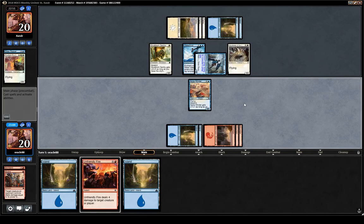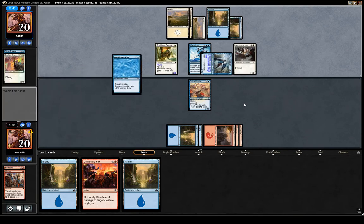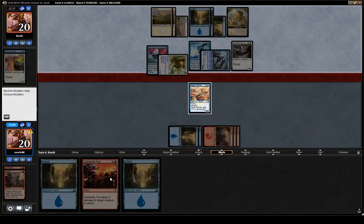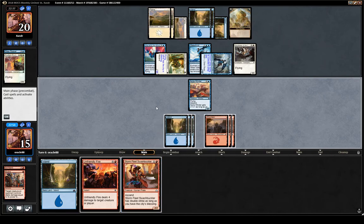Not a lot we can do — they are up to eight permanents on the battlefield. If they just go land-creature, land-Luminous Bonds, or land-Water Knot, they just get the blessing. A five-five flyer is going to be difficult to beat. I guess we can block and Unfriendly Fire, which is not ideal, but we two-for-one ourselves while they two-for-one themselves too, so it's basically a two-for-two.